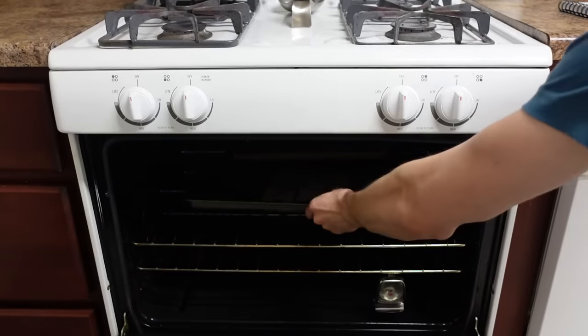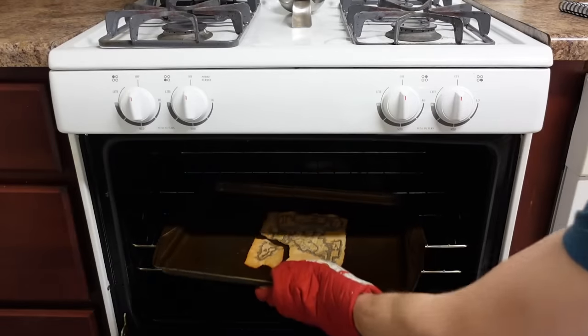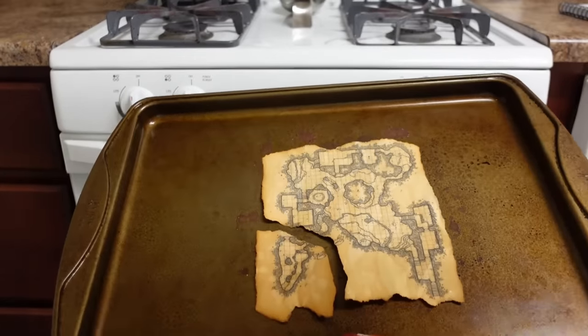Then the main step is to cook that map! I put mine in the oven at 350 for like 3 minutes, and it comes out fairly brittle but with that nice slightly charred edge — it just looks amazing!